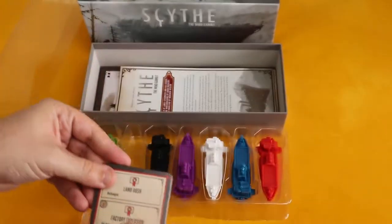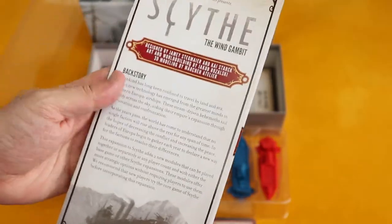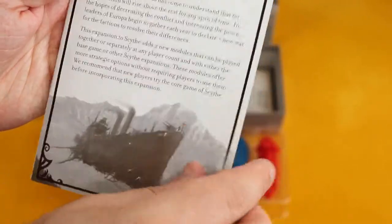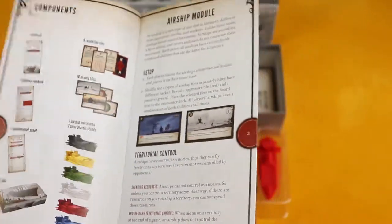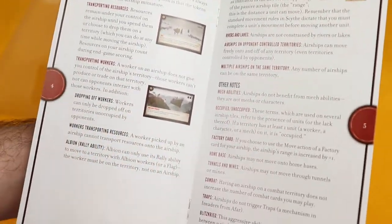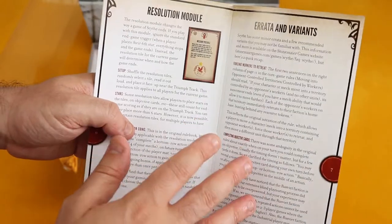Some big cards here. You have your instruction leaflet. So, Stonemaier Games presents Scythe: The Wind Gambit. Here's some backstory — amazing art again. The components list, the airship module, how to integrate it into the game, how to set everything up — transporting resources or workers, movements. Basically, explanations on how to use this module with your game.